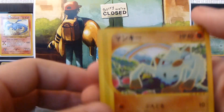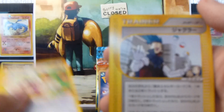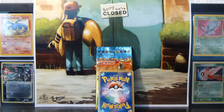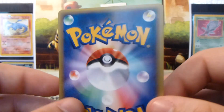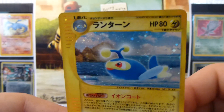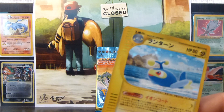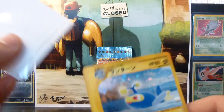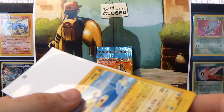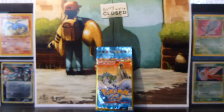Alrighty, so we have a Mankey, Dojuro, Apon, and a Juggler. Got quite a few of these in this opening. And the rare is a Lantern Hollow — nice. That's another double, so it won't be for trade. I might have close to a new set for trade after this opening, which will be pretty cool to have.